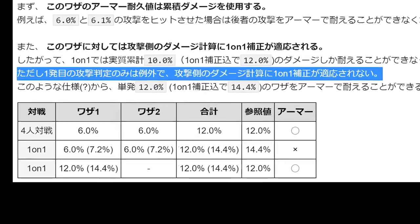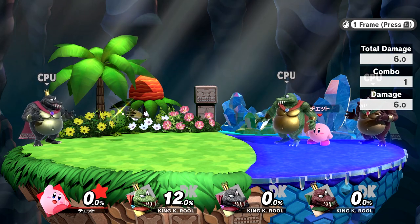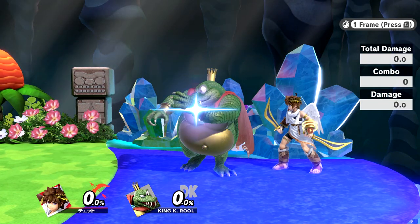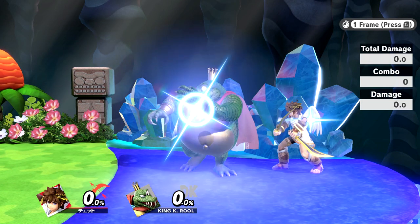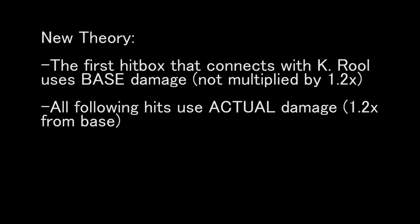We can also empirically confirm the contents of this table. It says that in a 4-man free-for-all, two attacks with 6 base damage will not break the armor, but they will in a 1v1. And we already know that a single hit with exactly 12 base damage is withstood. So, what if we apply the theory that only the first hit doesn't consider the 1v1 multiplier? Does that explain everything?